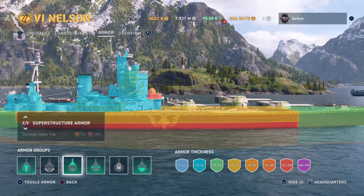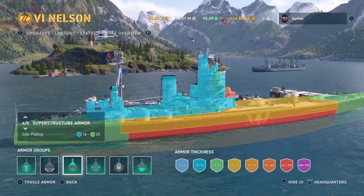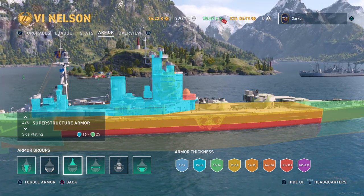Also, the very lightly armored superstructure, as you can see, has a minimum value of 16 millimeters here in blue. That should be easy to penetrate for pretty much any destroyer in the game.